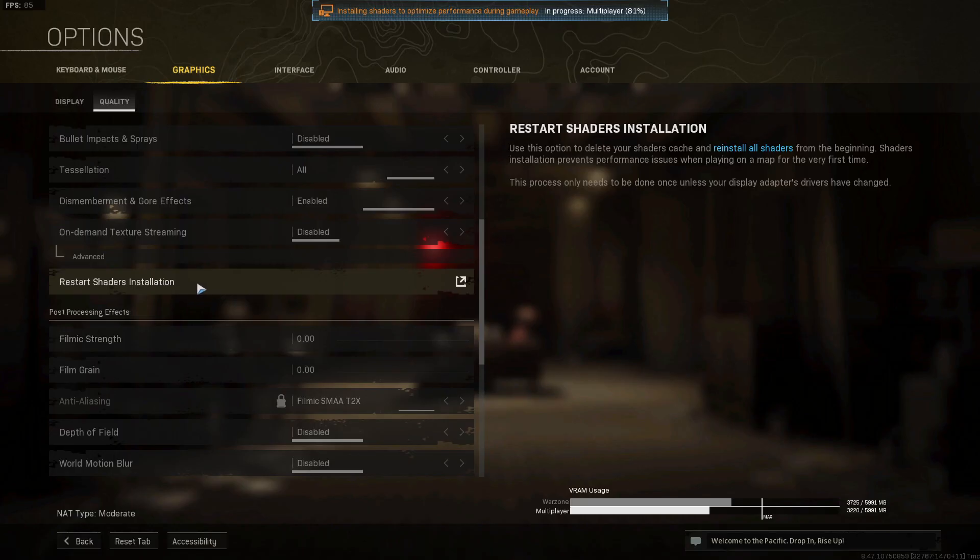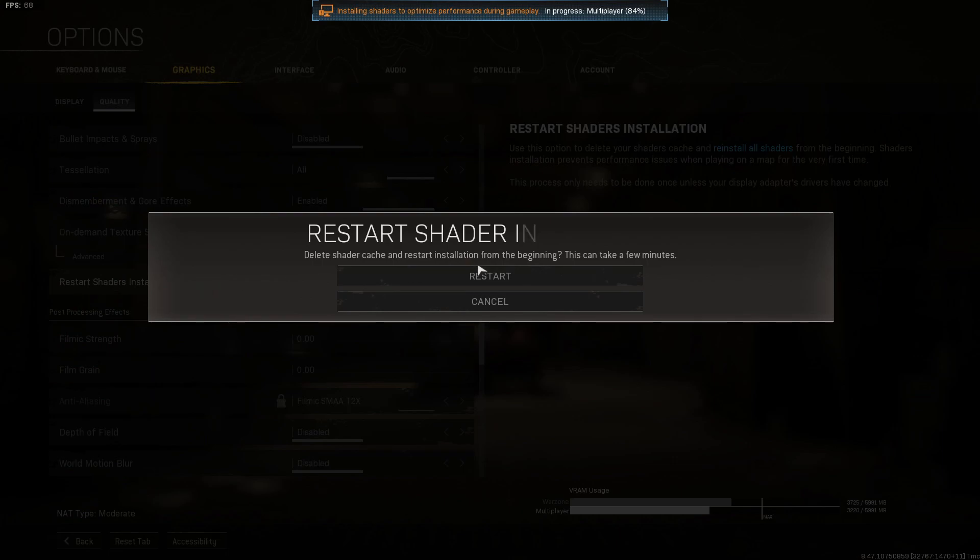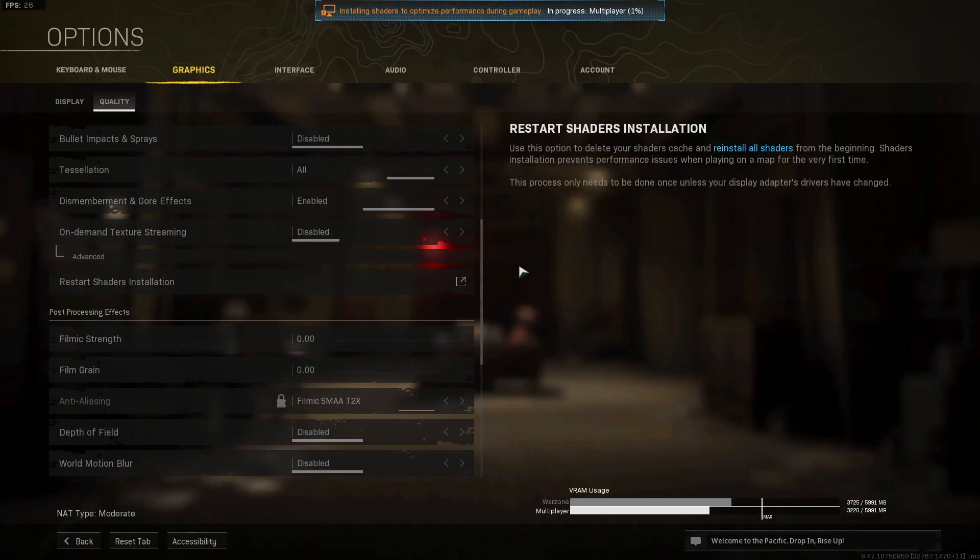Once you have changed all those settings, press Apply Settings, then scroll up and click on Restart Shaders Installation and press Restart. Once it's finished — you can see it in progress at the top — once it says Complete, go ahead and jump into Warzone Pacific and hopefully that has resolved the blurry, unclear, or pixelated graphics.